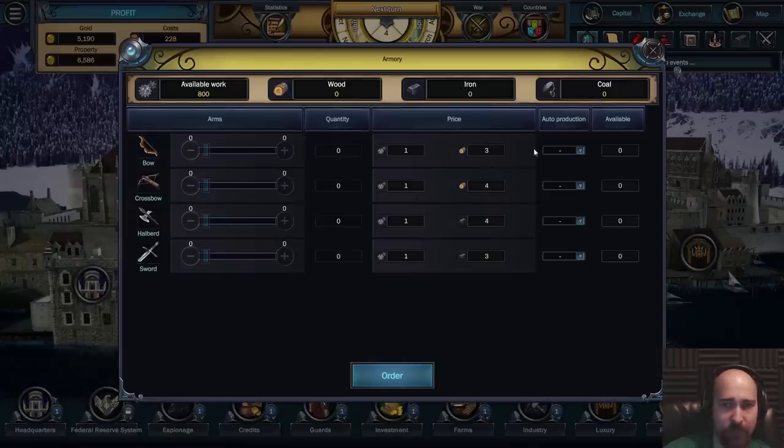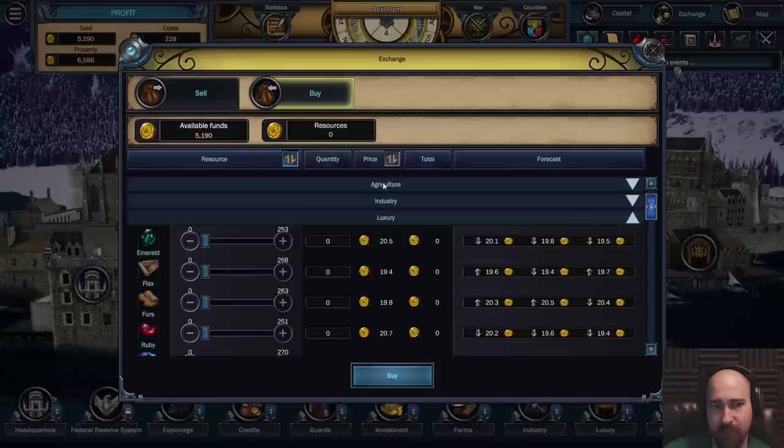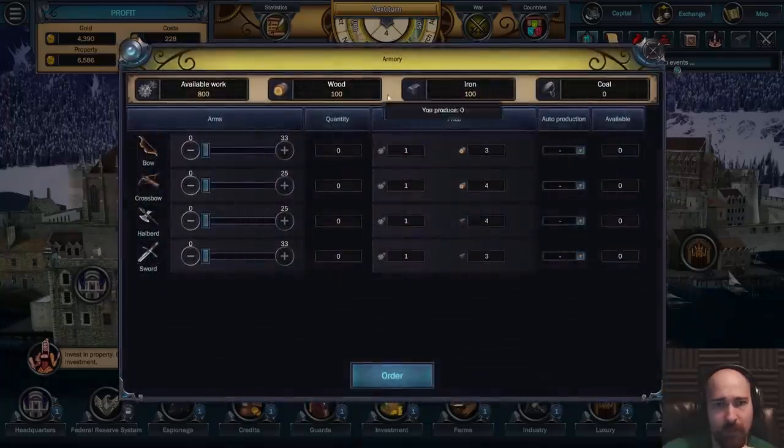Maybe we should just buy some of that right now. We have a lot of available work right now. I'm just going to go buy some iron and wood on the exchange - which seems like an awful deal because you're just wasting money, losing like half the value. But since we're not being offered wood as a thing, let's just try buying 100 wood and 100 iron. That would cost 800. Then we can go to the armory - now that we have 100 wood, 100 iron, we can auto produce.